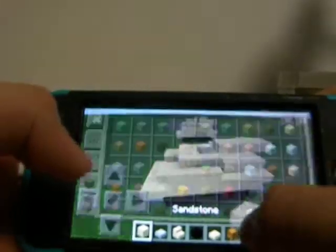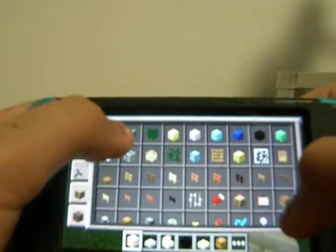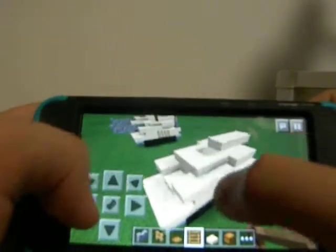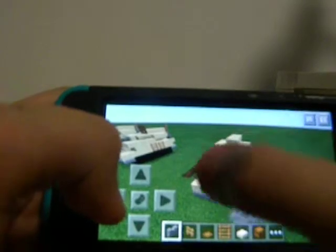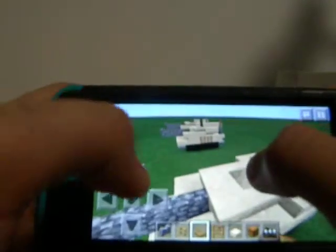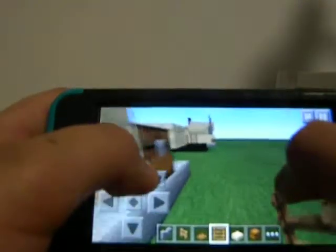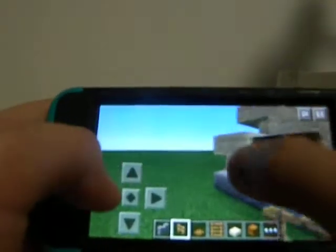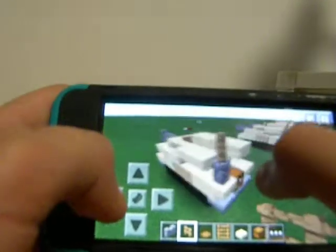So now what you're also going to need is a cobblestone wall, a fence, a trapdoor, and some ladders. Now we're going to place the cobblestone wall — one, two, three, four — and place the trapdoor right here. Now fences right here and right here. On the other side, do that right here and right here. Then another cobblestone wall right here and a fence — that'll be like the exhaust pipe.